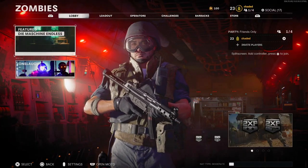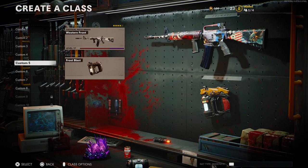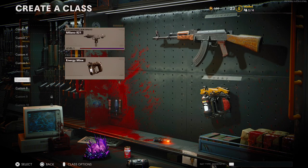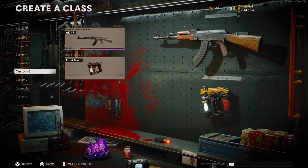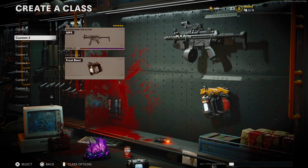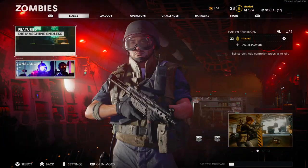The first thing you want to do is start up a zombies lobby and go over to your create-a-class loadouts. Once you're there, make sure you fill out every single slot with weapons that you want to max out first. How Call of Duty works now is every single time you go into any game mode — whether it's Warzone, zombies, or multiplayer — all your levels are merged together, so everything will max out in one.